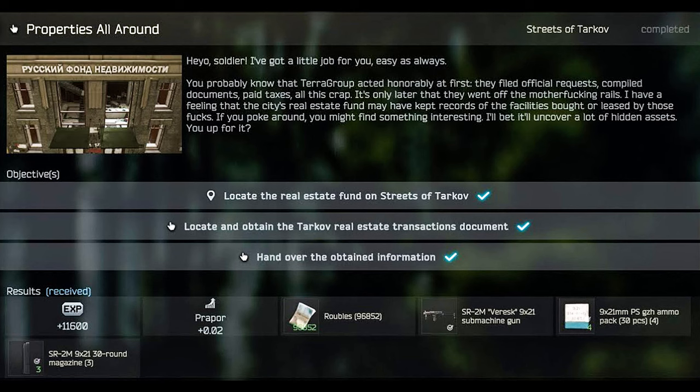Hey guys, this is a proper task guide for Properties All Around. For this task, we do have to locate the real estate fund on Streets of Tarkov, and then locate and obtain the Tarkov real estate transactions document, and then we do have to survive and extract and hand over the obtained information to Proper.